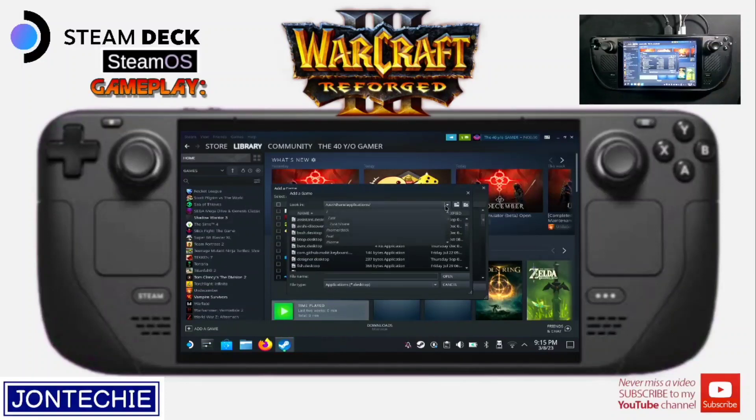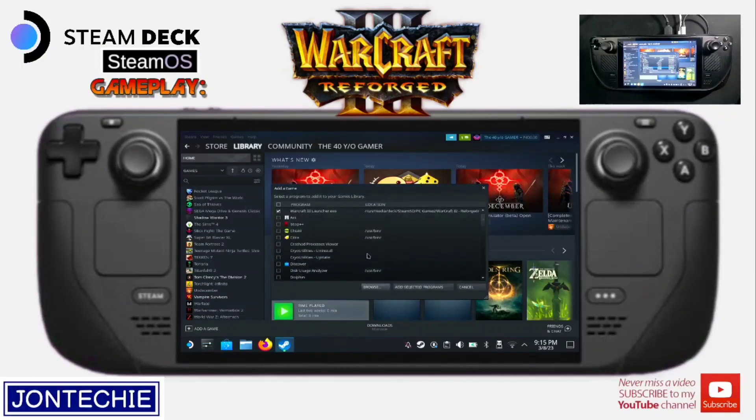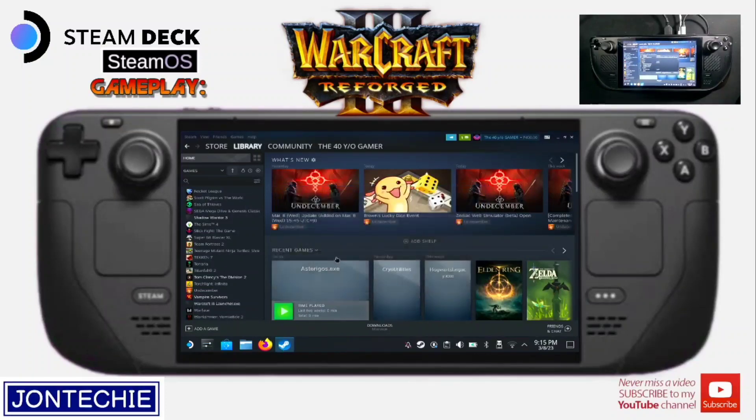So, kung saan nyo siya kinopy, hanapin nyo lang siya. Tapos sa Memory Card, so sa SD. Easy Game, then Warcraft Reforge. Tapos dito sa File Type, All Files. Tapos hanapin nyo yung Warcraft 3 Launcher, then open lang po.